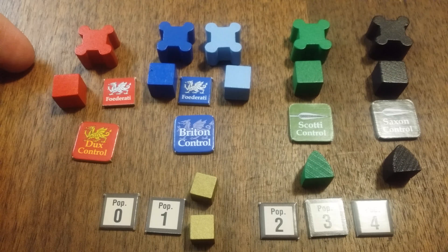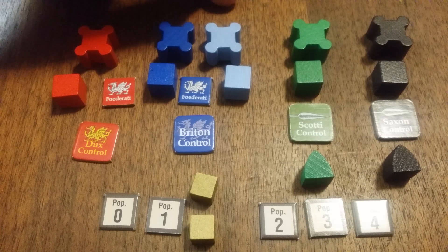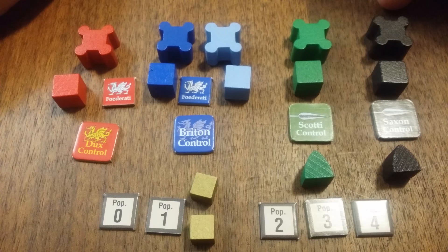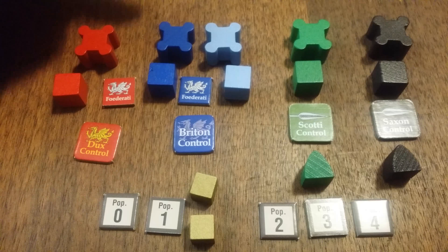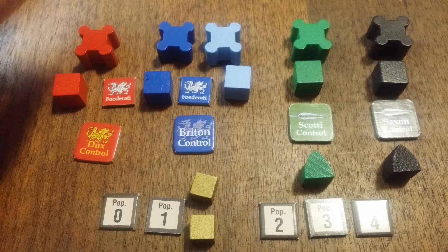Here we have the pieces that are played on the board during a game of Pendragon. Along the top, instead of bases, we have pieces called settlements. For the Duke's player we have forts, for the Kiwitatis player we have hill forts and towns — and these have restrictions on where they can be placed, which we'll talk about when we look at the map. We have settlements for the Scotty and the Saxon player. Additionally, we have what we'll call regular military forces.